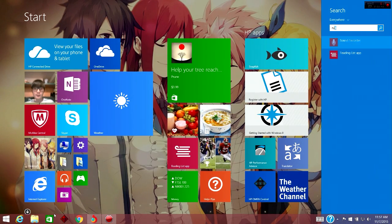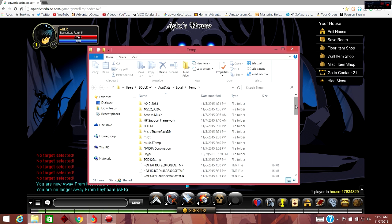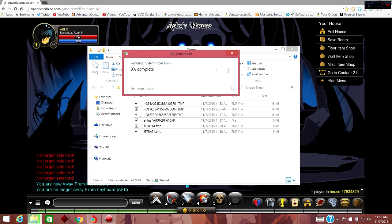Another thing you can do: type 'run' in your search bar, and when the Run dialog appears, type '%temp%' and click OK. You'll see all these junk files your computer has stored that it has no use for. Just press Ctrl+A to select all of them, then delete them all.